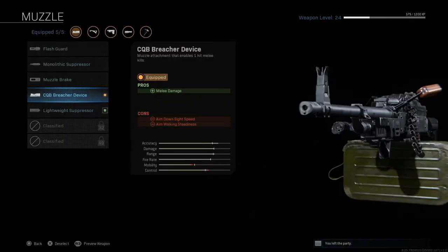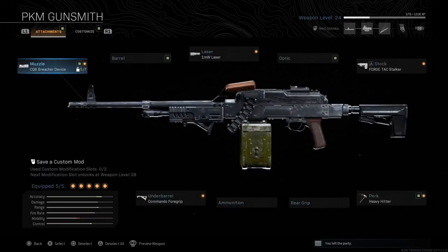It basically makes your melee attack a one-hitter-quitter. Once you get that attached to the LMG, once you touch somebody they're down, they're gone. So basically that's all you need. You get this, you jump inside Shipment in a multiplayer match, tap somebody, jump out of the multiplayer match, and that's pretty much it.